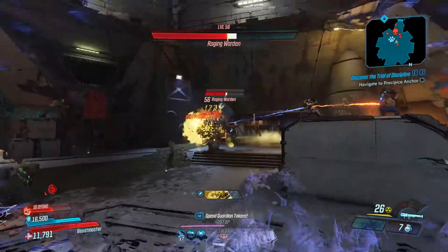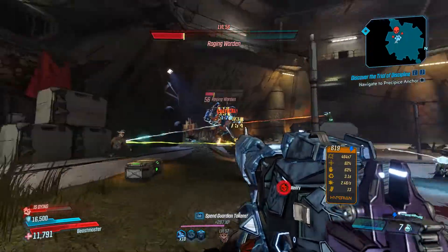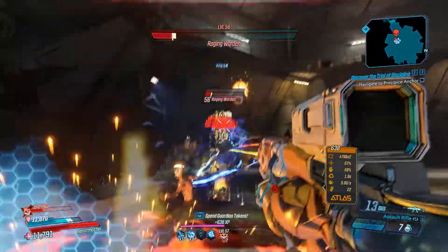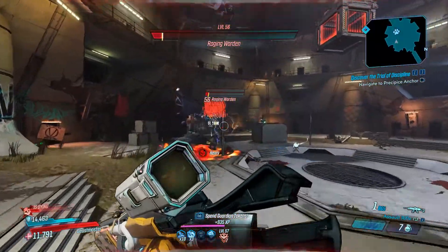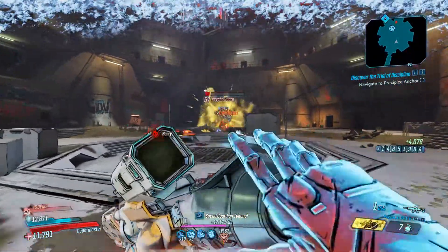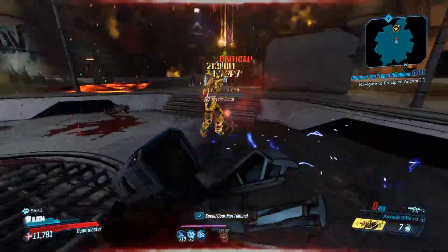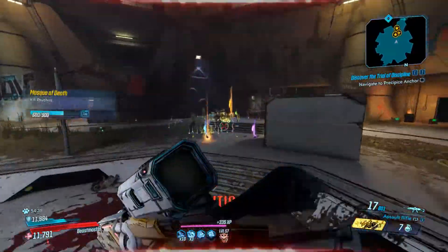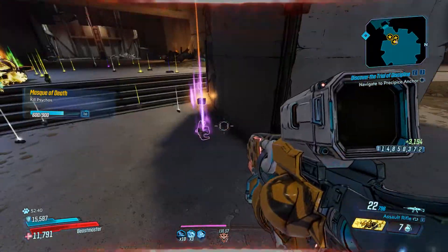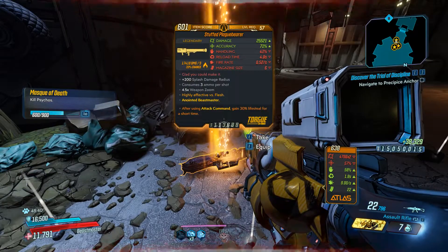You do spawn right above the Warden and jump down. Just know it's not an insta-kill — he does have immune phases, so it's a little bit of a longer fight than some other bosses, but it's definitely well worth it for this gun. I've farmed him maybe 20 times and gotten two or three drops, so the drop rate doesn't seem too low.